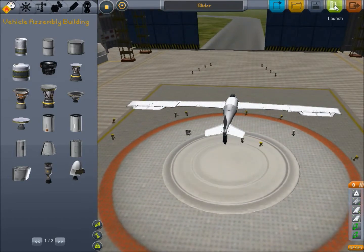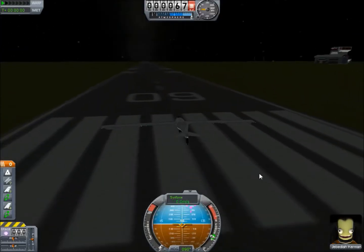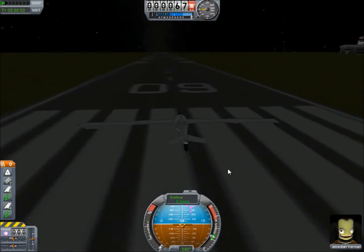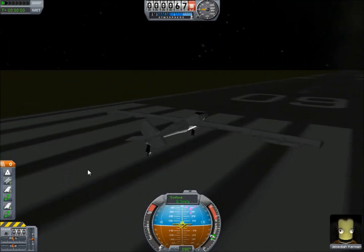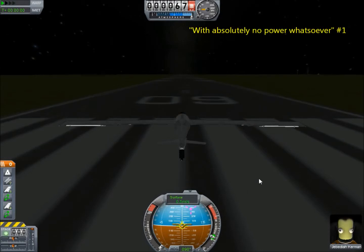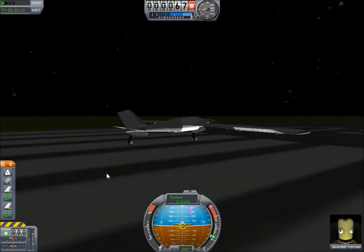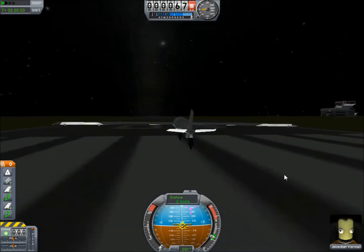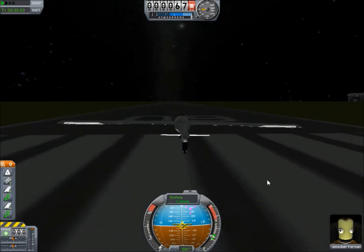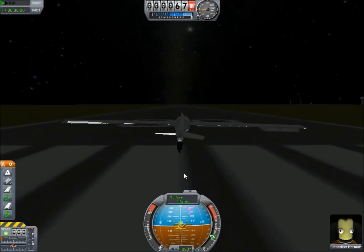So let's launch the glider. Here's the glider, and probably from the title you'll be able to tell what's going to happen. Well, maybe not. We're going to, with absolutely no power whatsoever, take off in this — which will be fun. And we're going to fall over probably.